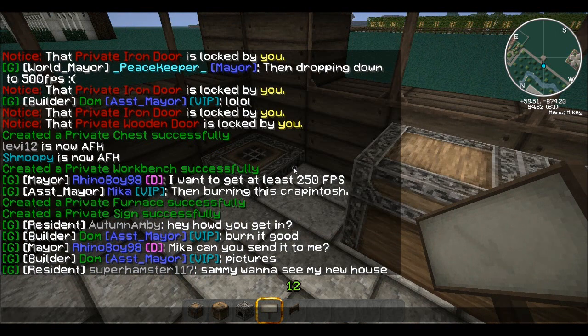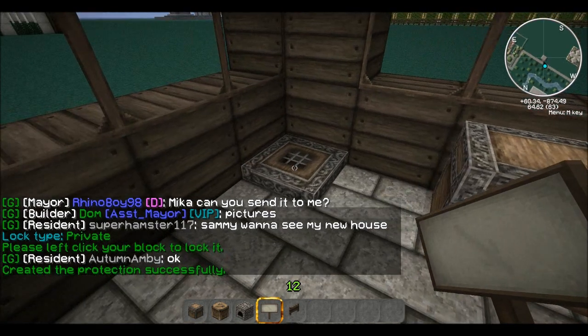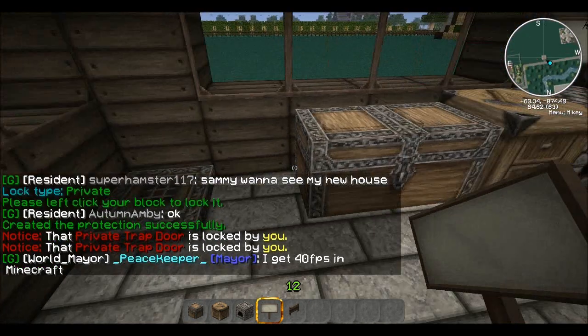You can also do `/c private` on the trap door here. Let's go ahead and do that — protection created. As you can see it's all locked by me.